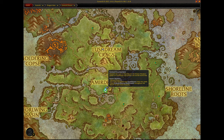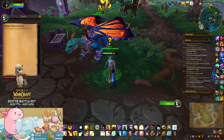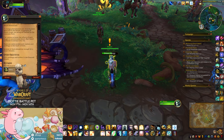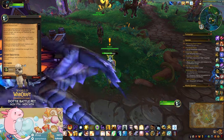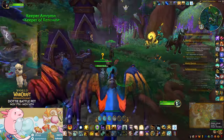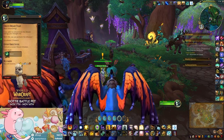The first thing you need to do is reach Renowned 5 with the Dream Wardens. Once you complete the Emerald Reawakening quest, you'll receive another one called Mean Green Infusion Machine. That is very quick and easy to complete, and this quest rewards Erythro, which you will need for the next part.